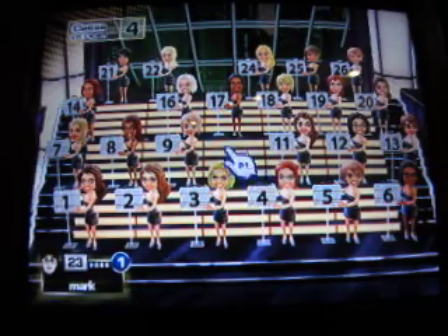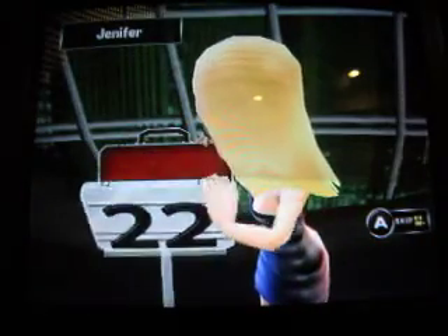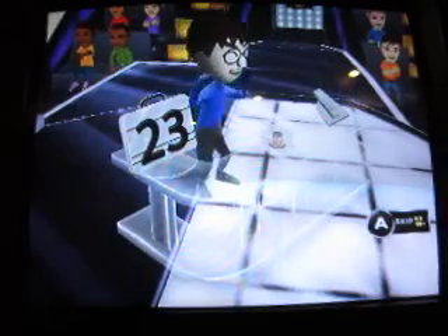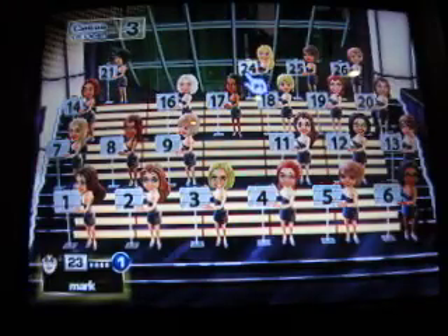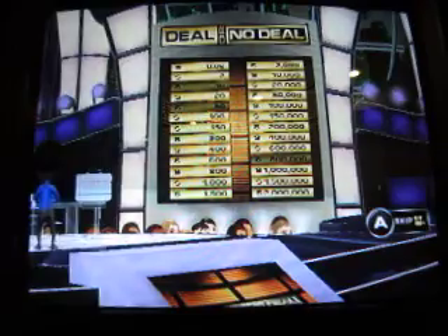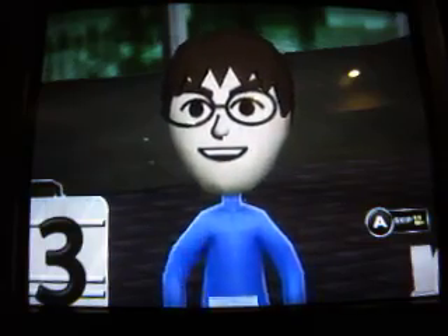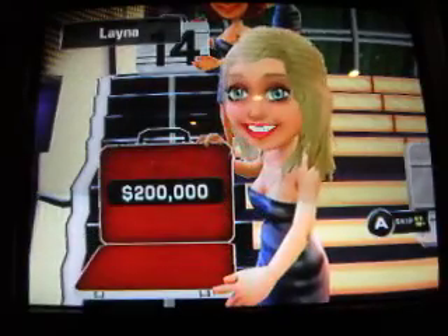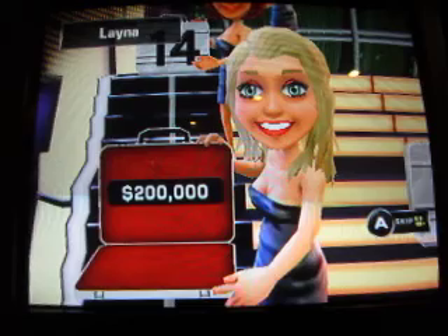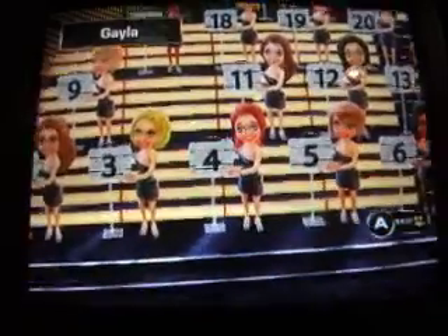Four cases left. Let's go number 22. Jennifer, what do you have for us in 22? $10. Very good. Did I go one too short? We're gonna find out right now because Christy is gonna reveal the contents of number 24. C-note. Two cases left open. Let's go with number 7. Inside Lena's case is $200,000. One more to go. Let's try number 4. Gala, what do you have in number 4? $20. Excellent.